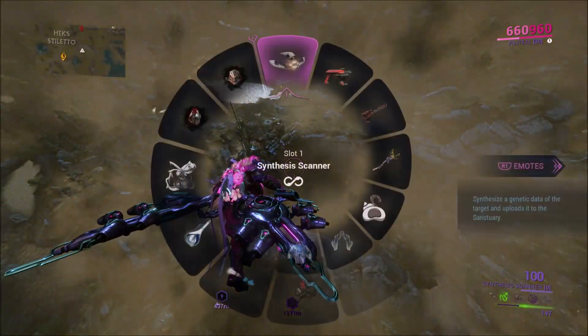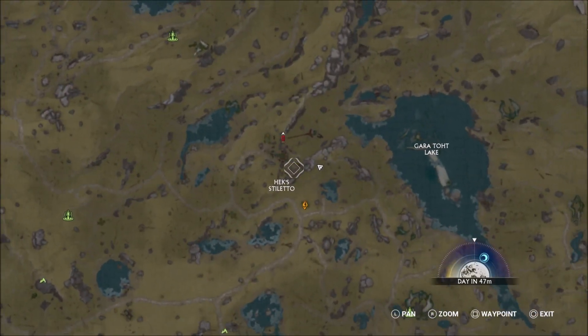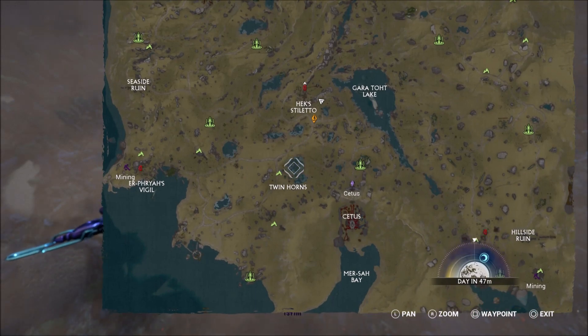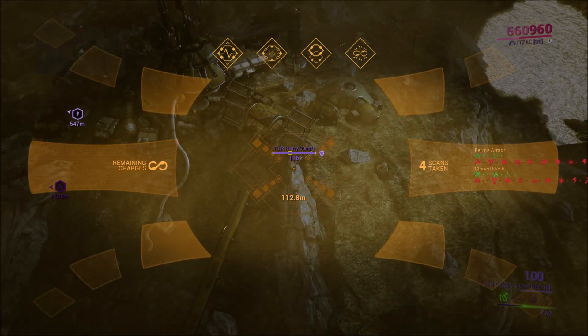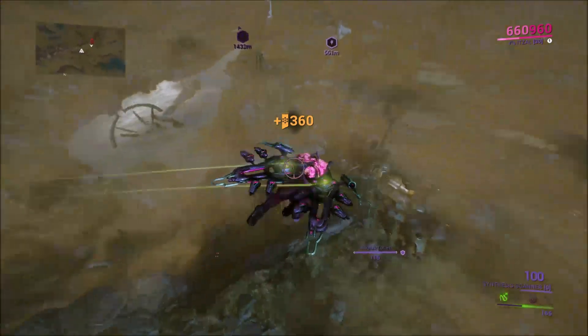This camp is probably the best camp to go to. It's Hex Stiletto, right next to Gareth Tott, and above Twin Horns, which is where I was. There are the most enemies located here, so you can get all your scans done real quick, move to the next area, and then repeat.